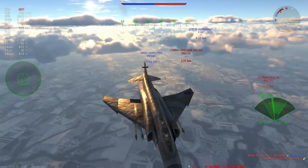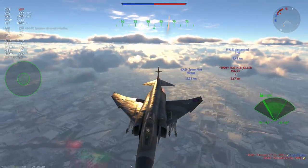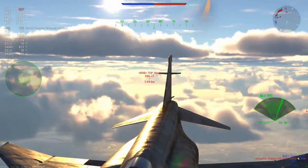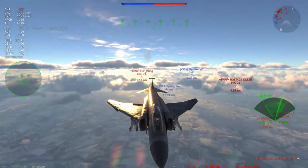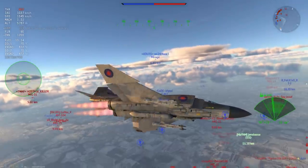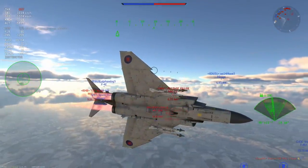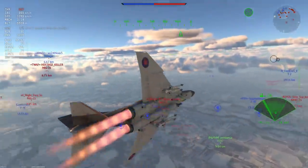I'm just going to try and outrun these guys. The FGR-2 has those two Rolls-Royce Spey engines. This thing does about 1,400 on the deck when you really push it, so I'm not going to give them an inch, because if you do they'll probably take a mile.